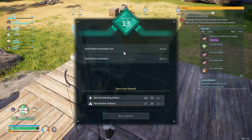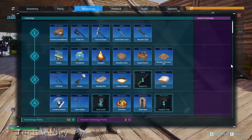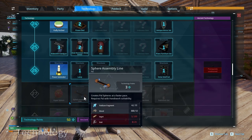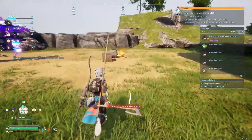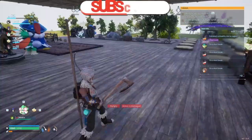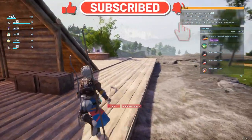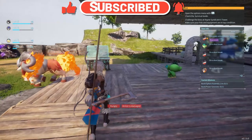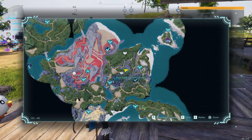Let's sort the Palbox deck out. What do we need for an upgrade? Sphere assembly line, power generator - what are we missing? We need level to craft the sphere assembly line, and I think we have a hundred ingots required. They're on the way at least. In today's episode we might attempt to fight the boss inside the nearest tower.